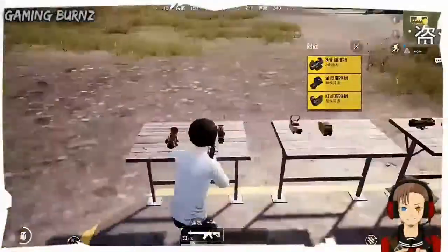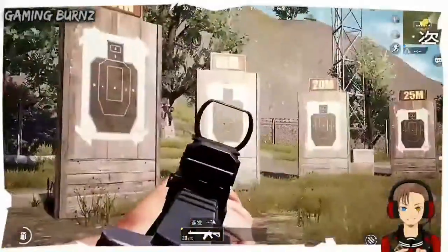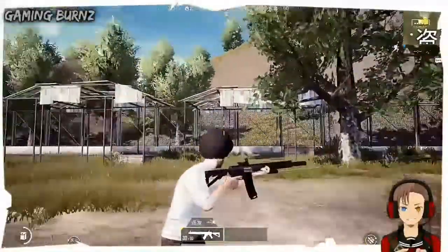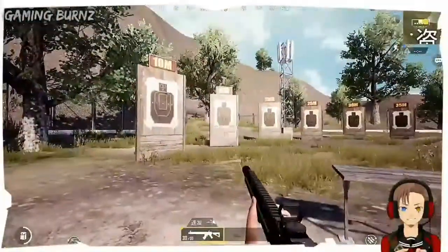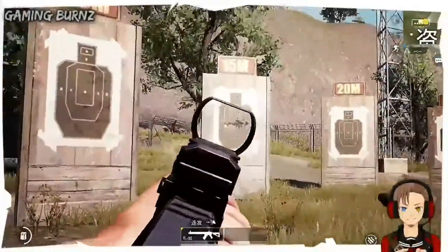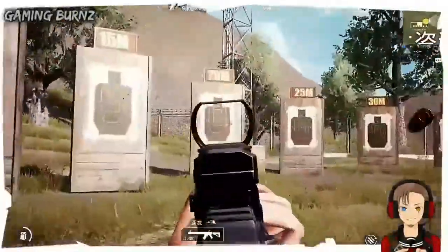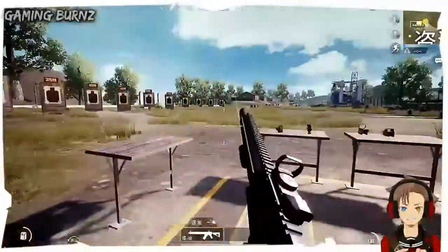So guys the first update we're gonna talk about is the new weapon which is the MK-47 Mutant. I'm shooting it with the MK-47 Mutant and also we got a new attachment which is the laser sight. As you can see a small line — this improves accuracy and even without a scope you can actually target the enemy. The enemy will not be able to see this laser sight, only you can see it. You guys can check the link in the description to download this awesome update.